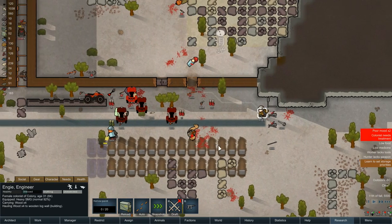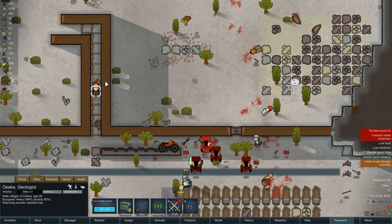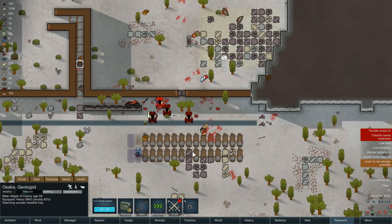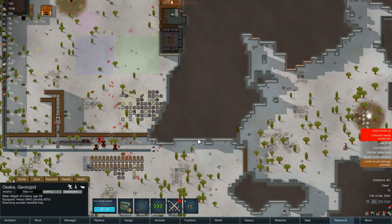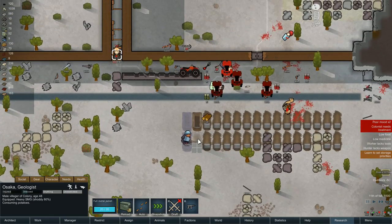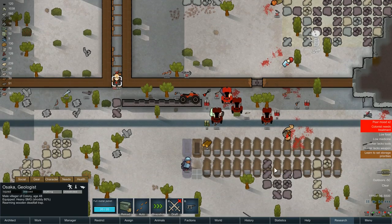Strapping is still coming towards the wall - it's hopefully going to get rebuilt. There we go, that's one trap done. Give one. Okay, they're coming - I think it's time to get the people inside. Osaka, rearm that trap! John, get inside - it is about to kick off, you don't want to be outside.